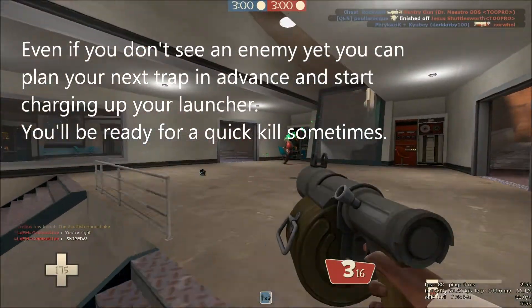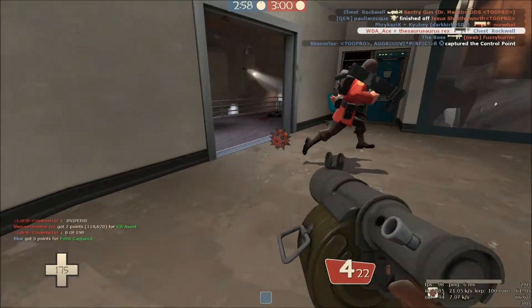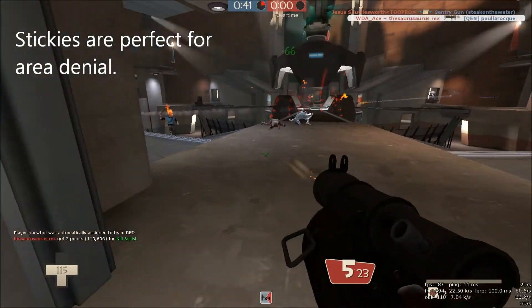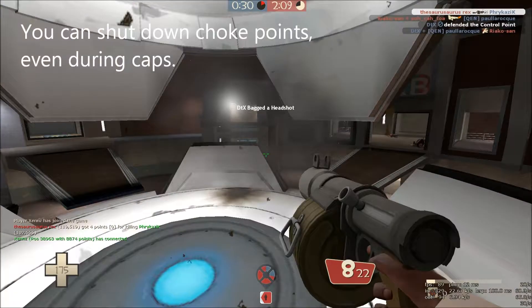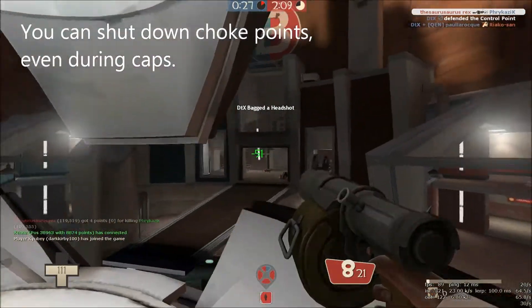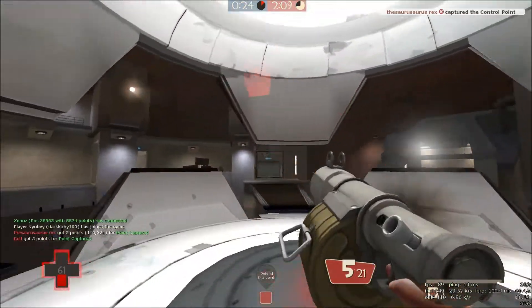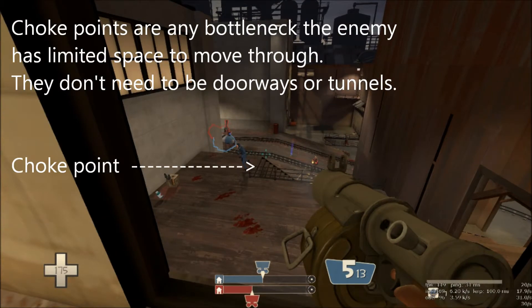Even if you don't see an enemy yet, you can plan your trap in advance and start charging up your launcher. You'll be ready for a quick kill when the opportunity arises. Traps aside, stickies are perfect for area denial. You can shut down vital choke points even during caps. Enemies will either back off or rush through, getting you a kill and weakening their push. Choke points are any bottleneck the enemy has limited space to move through.